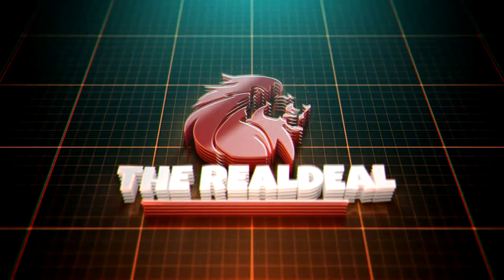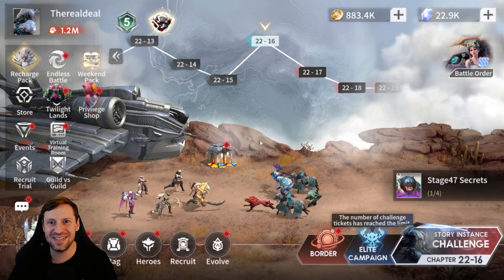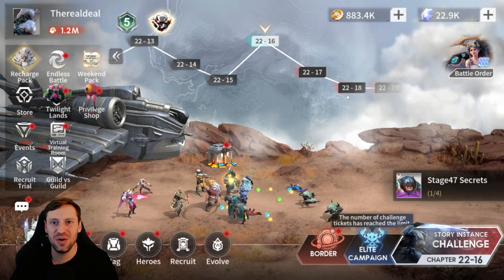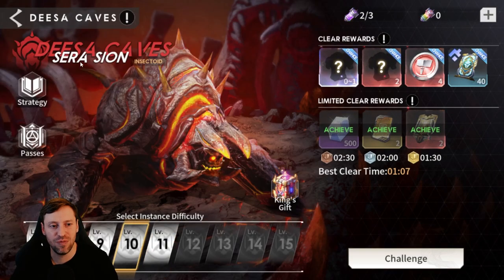You are now tuned in to the Real Deal. What is up guys, it's the Real Deal, welcome to the channel. We're playing Eternal Evolution again, week three into the game, and we are already on level 10 for the Dita Caves against the Syra Scion.